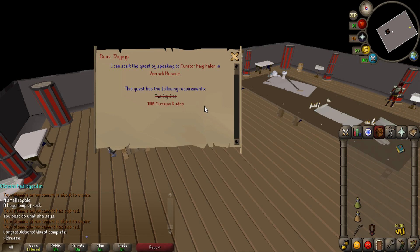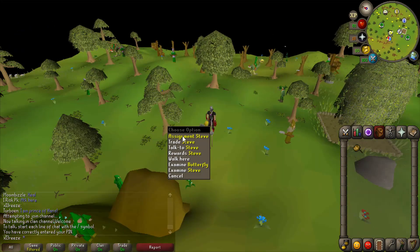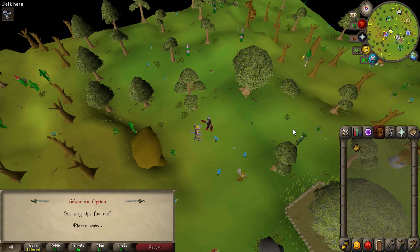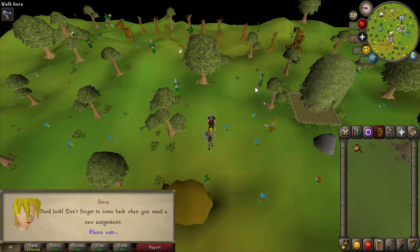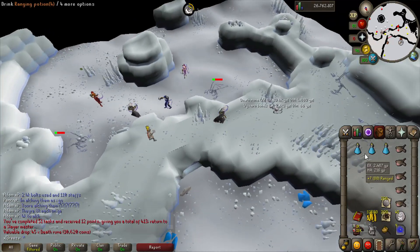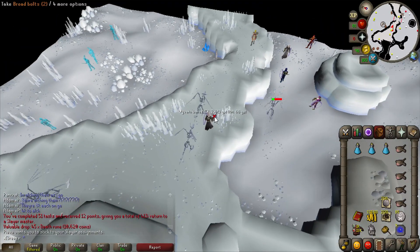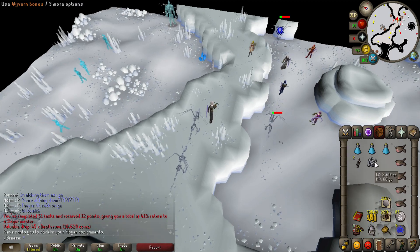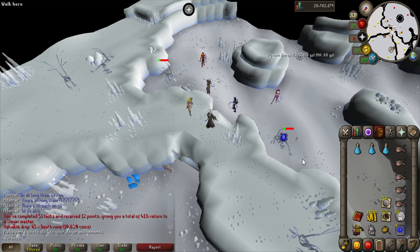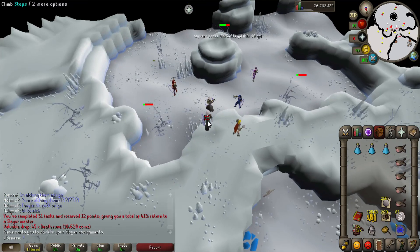Back to Steve - going to try and get a slayer task. Slayer is definitely the way to go for this video. Skeletal wyverns - lovely! Going to get some nice drops hopefully, maybe even a visage. There's the wyvern task complete. I think I'm going to stay here until I've run out of broad bolts - going to stay for a good couple more kills and hopefully get some more drops as I've already made a lot of cash.